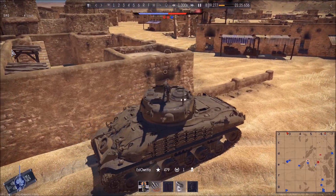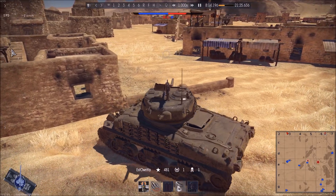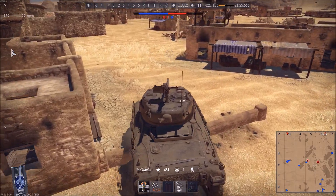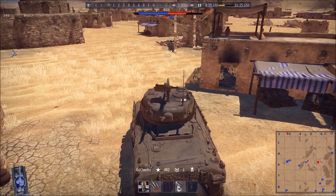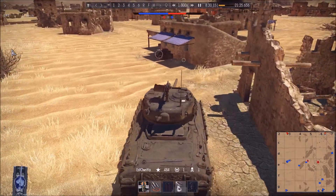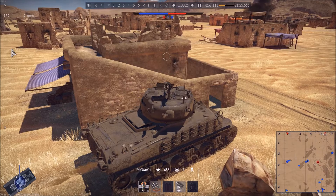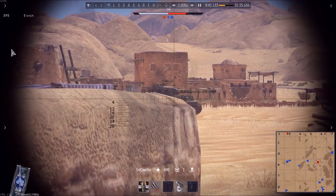Now I'm in a pretty good position for this tank. It's relatively high profile but the houses are pretty tall and very close together. This gives me a good opportunity to run around the houses and spot enemy tanks in third-person view. I spot some movement but I'm not sure how.